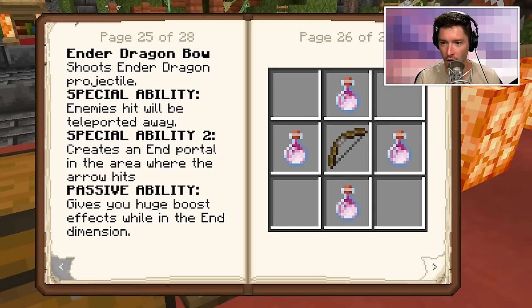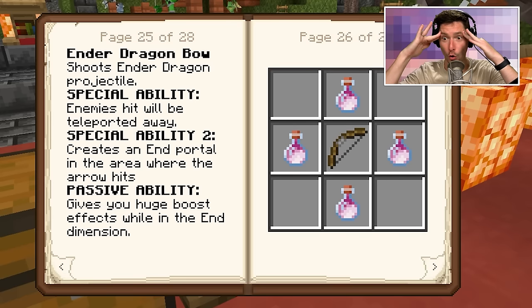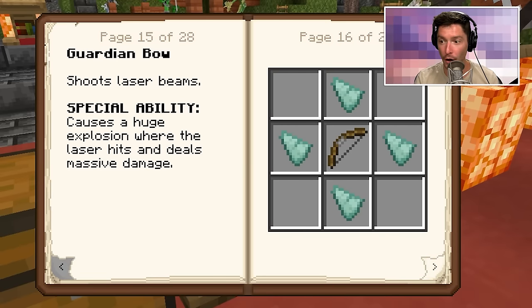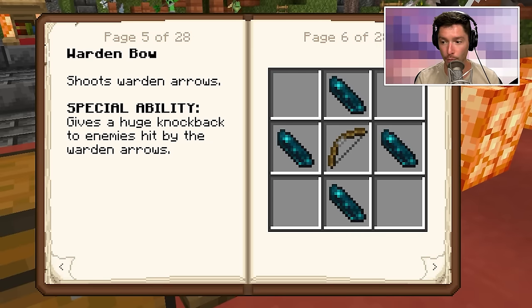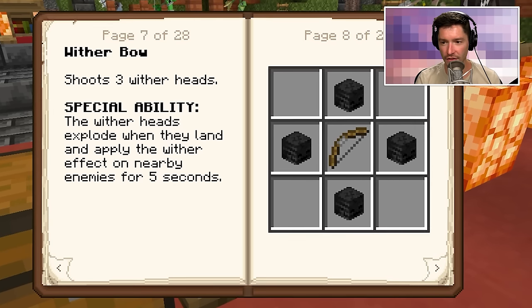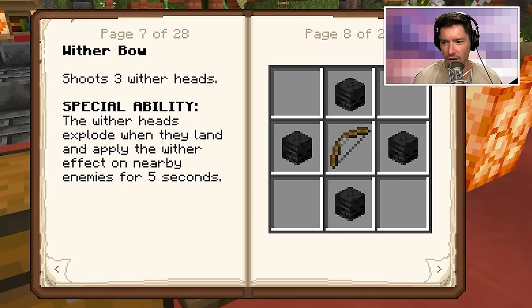There are so many bows — spider bow, ender dragon bow. Enemies will be teleported away, it creates an end portal in the area where the arrow hits, and gives a huge boost effect while in the End dimension. And the wither bow — it explodes where they land with wither effects.